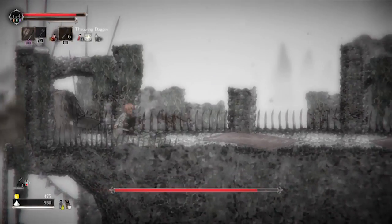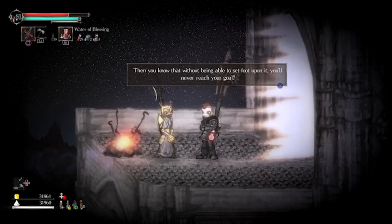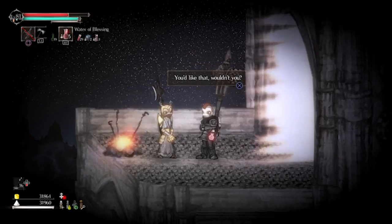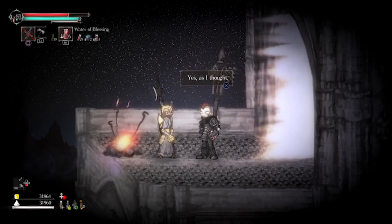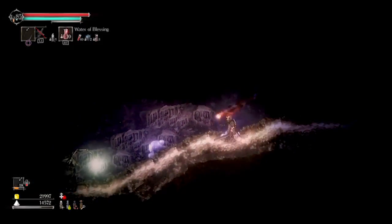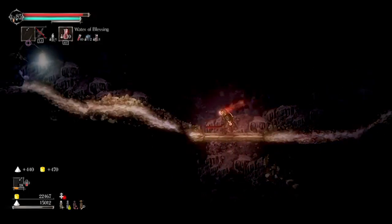There are also random characters dotted around the world that will have quests for you to complete. If you complete them they'll give you a special item or they might brand you. Brands are things that allow you to access other areas through special skills, and you need some of these to finish the game — for example, certain brands let you walk on the ceiling.